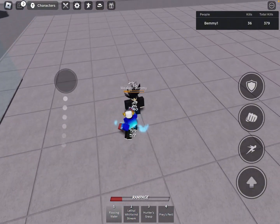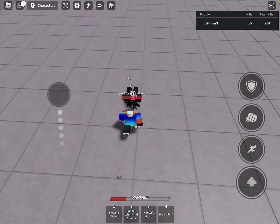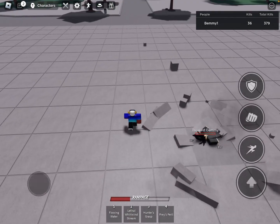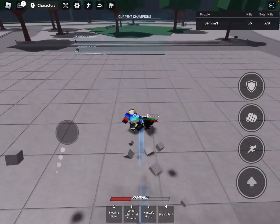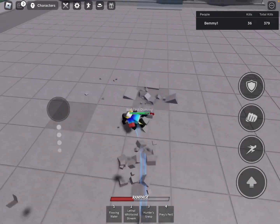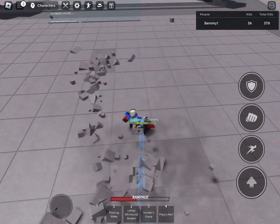You have to hit it immediately, so you'll see — it goes like that. You have to hit it and then it goes like that. I also found another one: you go like this, spam this, and you hit them from the air.